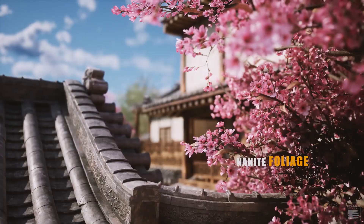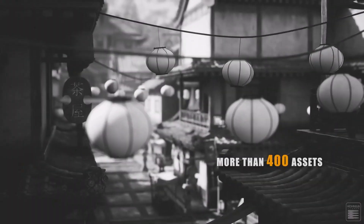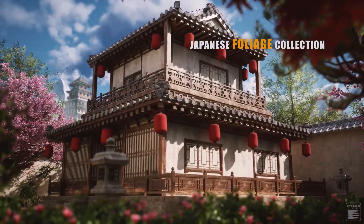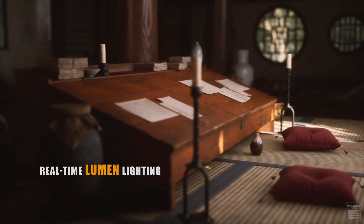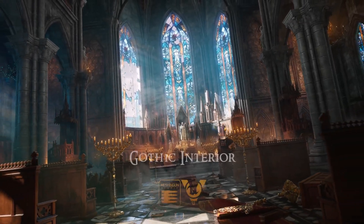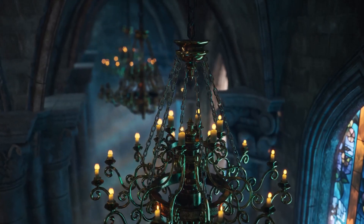From what you're seeing here, this is the Feudal Japan Mega Pack, and this pack alone comes with over 400 assets and they're super cool. They are all fully Nanite and Lumen compatible, and they come with a vast modifiable and customizable set of blueprints, decals, tools, and a whole lot of other things. The same can also be said for the Gothic Interior Mega Pack, which also comes with over 400 assets and prefabs that are fully Nanite and Lumen compatible.